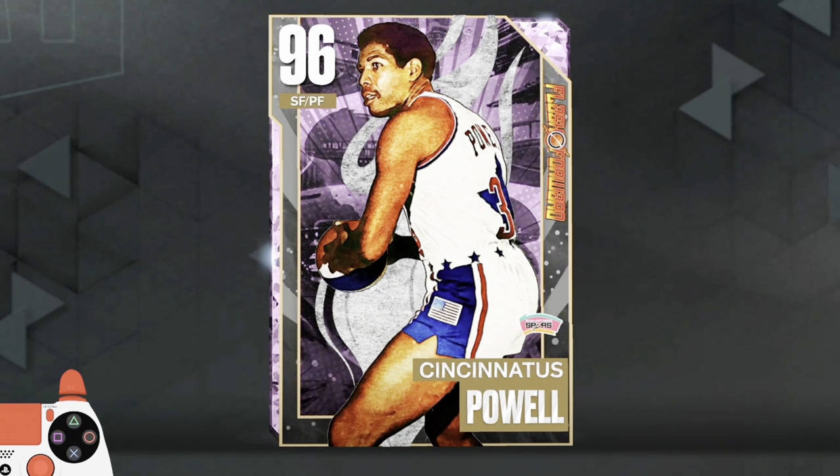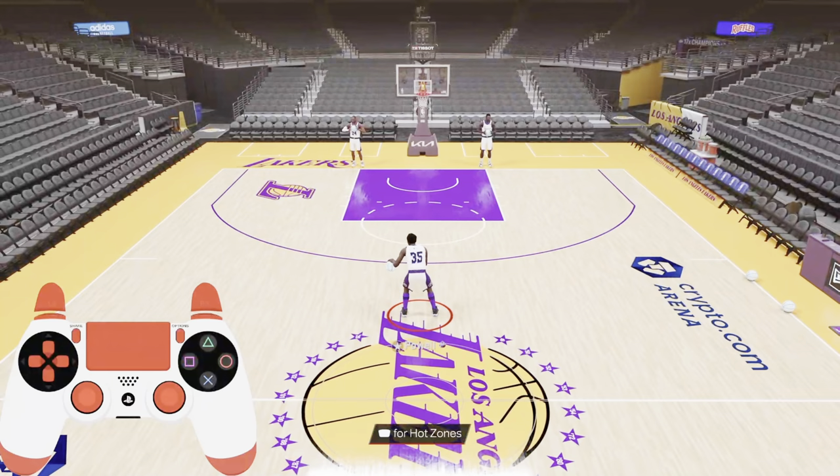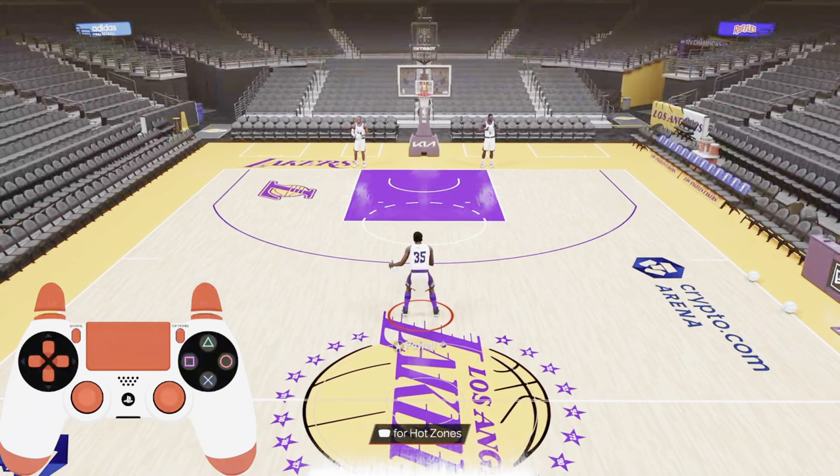This is going to be the Centenatus Powwow Dribble Tutorial for NBA 2K23 MyTeam. First we're going to get into the basic stuff.